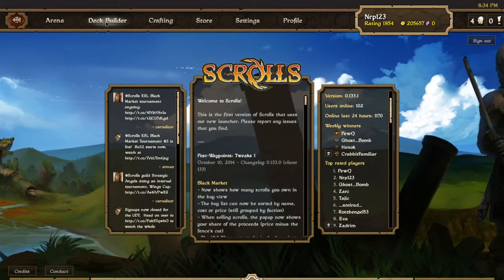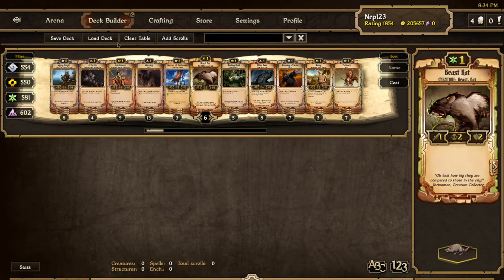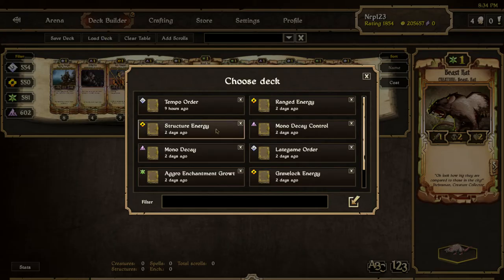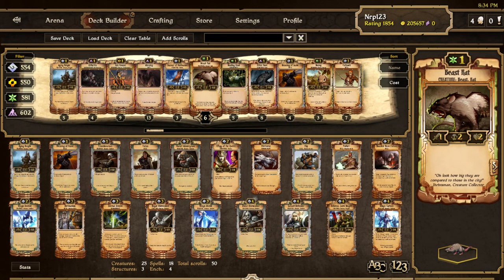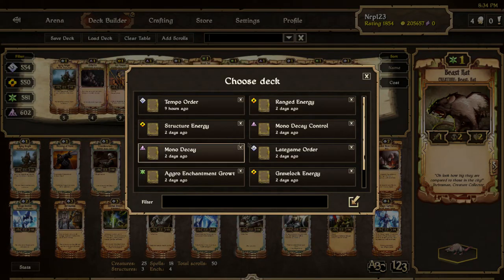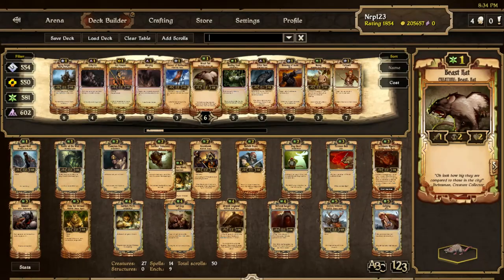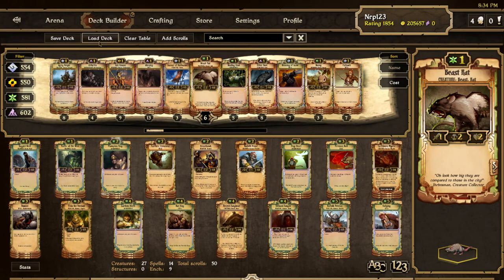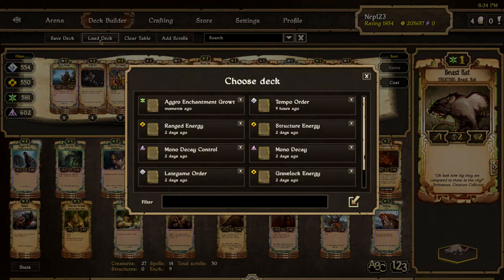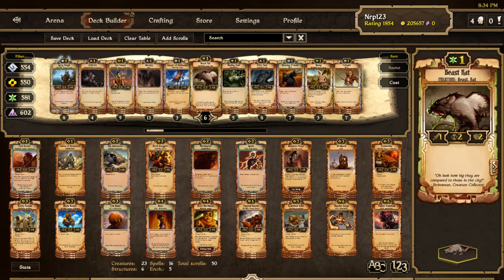I don't know if I can do it in this video, but I'll try. I went on a little losing streak by playing Tempo Order, and also lost a couple matches with Aggro Enchantment Growth. These are aggressive decks that usually work out really well for me, but just weren't doing it for me today or yesterday. So what has been working for me now is Ranged Energy — that's what we're going to do today.